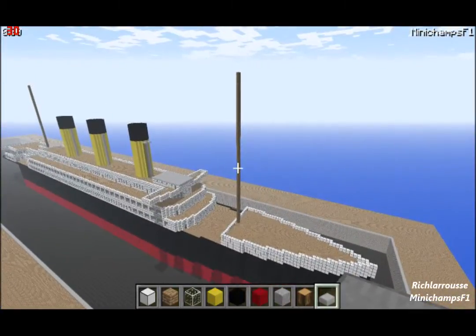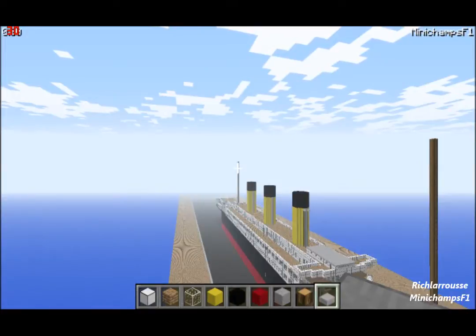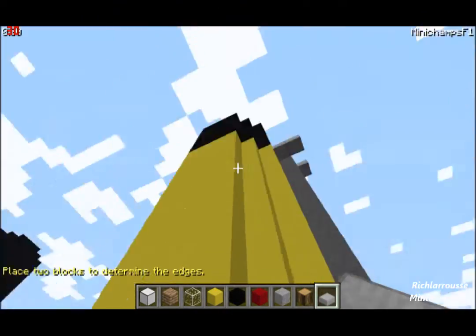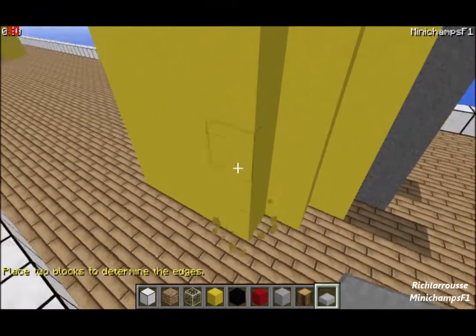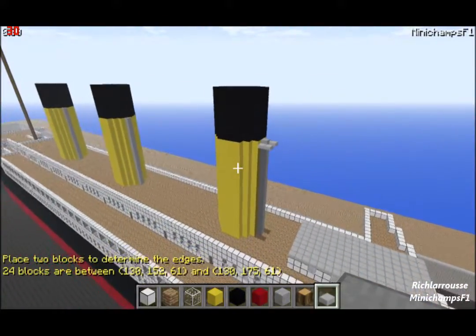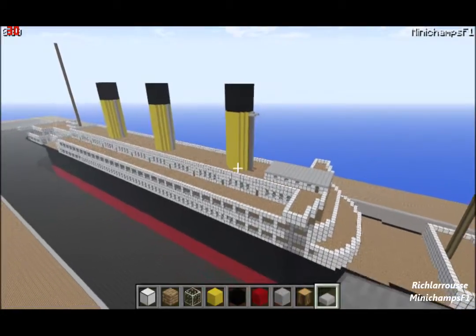To recap: the barrel mast is 51 blocks high, the stern mast is 46 blocks high, and the funnels - with the yellow and black sections combined - are 24 blocks high. You can paint the funnels any colour you want: white star buff, yellow, red with black stripes like a Cunard ship, blue, or any colour you wish - all red or yellow like a cruise ship if you prefer.